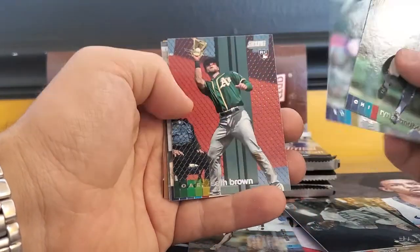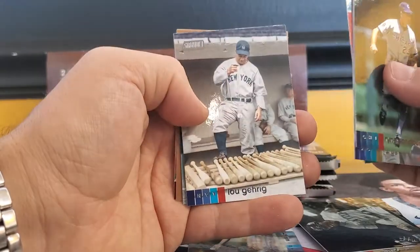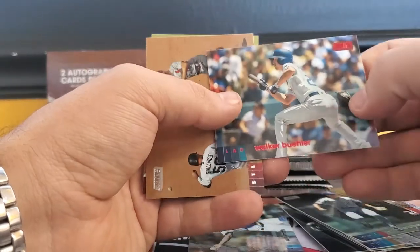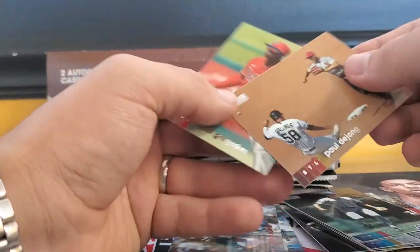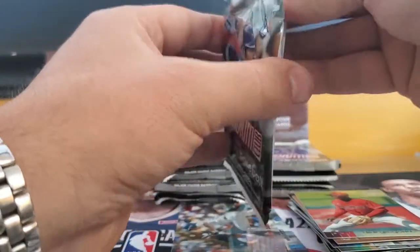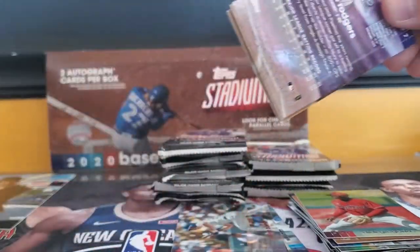Ryan Sandberg, Jorge Soler, Seth Brown, Lou Gehrig, Walker Buehler. We got a Red Walker Buehler. Paul DeJong and Didi. They did a good job on this product. Even when I was a kid, Stadium Club is always, always nice.